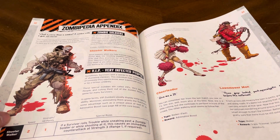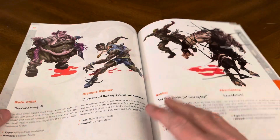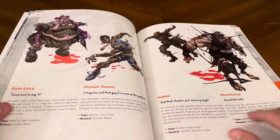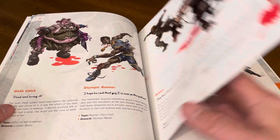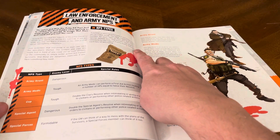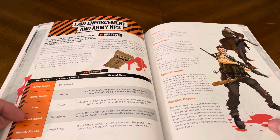Zombie types include: cheerleader, lawn mower man, goth chick, Olympic runner, robber, and bomber cop. Law enforcement and army NPCs rated as dangerous, tough, or formidable.